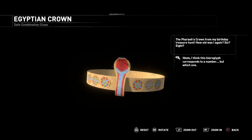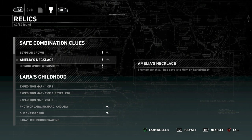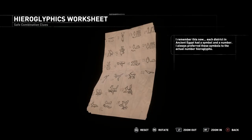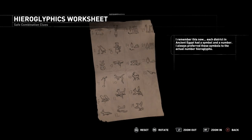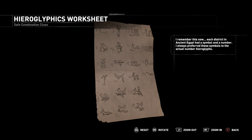On top of the Egyptian crown, you can see two birds. Those two birds are what we need. So what we're going to do is go down to the hieroglyphics worksheet, which can also be found in Croft Manor. As you can see in the first row there, the two birds are labelled as number five. That will tell us our first number of the three-digit combination.